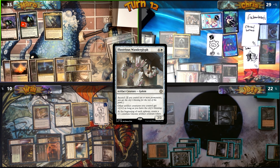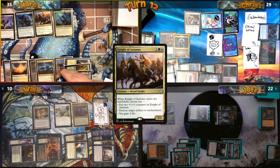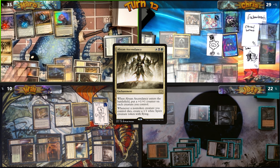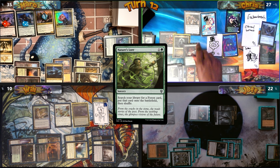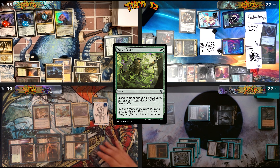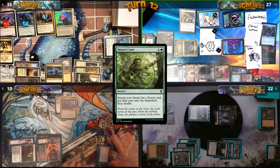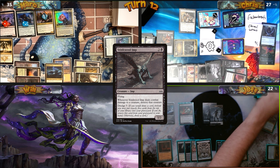Mark plays a Forest, removes 3 counters to activate Tayam, putting Night of Autumn into play with two plus one plus one counters, then casts Abzan Ascendancy — putting plus one plus one counters on his entire board — and passes. I draw an extra card from Black Market, cast Nature's Lore fetching a Forest, play Command Tower, then send everything at Will to eliminate him — I can't survive another round with two Aura Shards. Will blocks to take out my two Gnomes and commander; I cast Malakir Rebirth to save my commander.